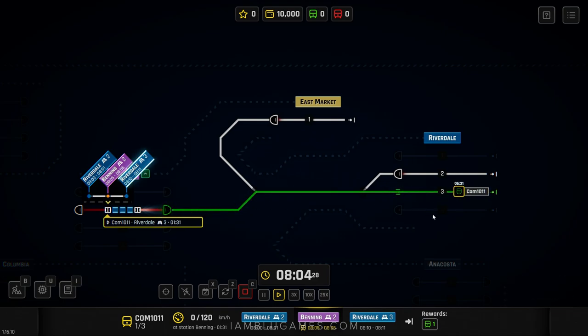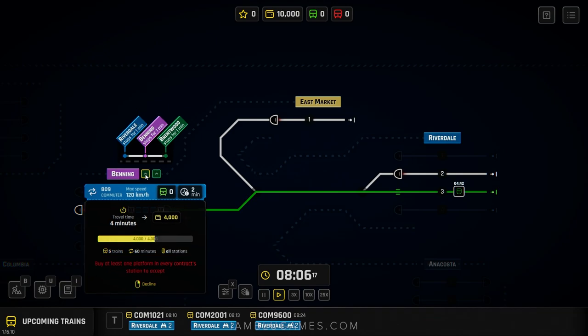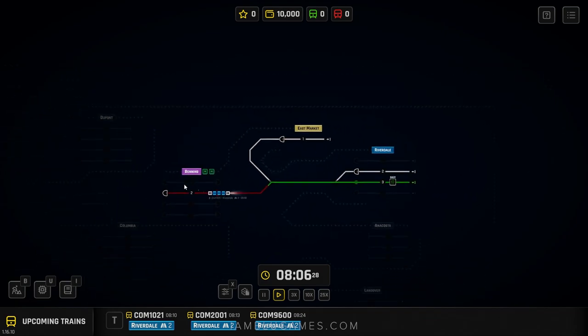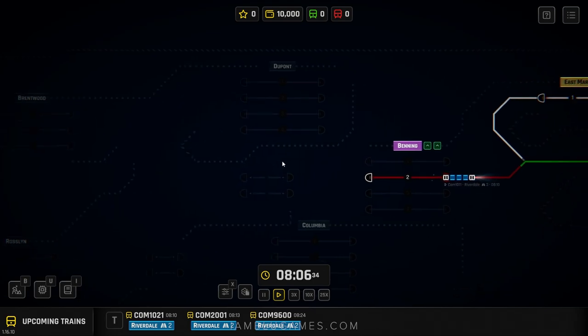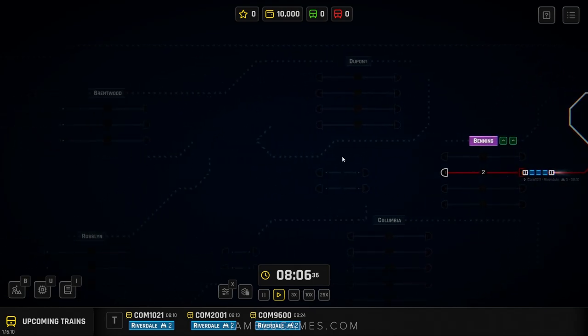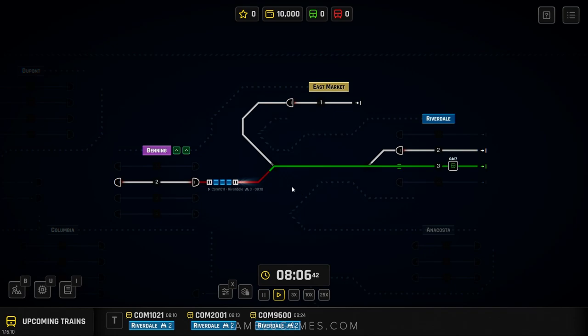In about a minute and a half the train heads back to Riverdale. His full plan is shown right up here. I click on the switch so when he goes back he'll go straight to platform 3. There's no other traffic so we can give him a clear route. These little arrows indicate a new contract is available — one going from Riverdale to Benning to Brentwood, but we don't have a track to Brentwood yet.